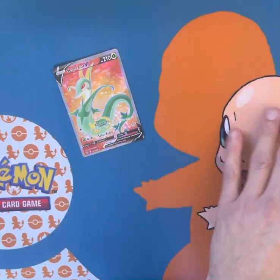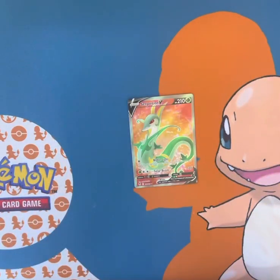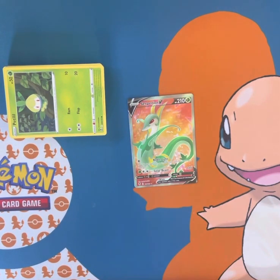Anyway, these are all the rares and ultra rares together. The Superior Energy was the only ultra rare I got. It's a pretty cool card — three energy, only one Leaf energy needed to do 120, and it's basic so it can just go right out. Anyway, hope you guys enjoyed! I'm going to try to open more cards soon — you guys enjoy the rest of the week, peace.